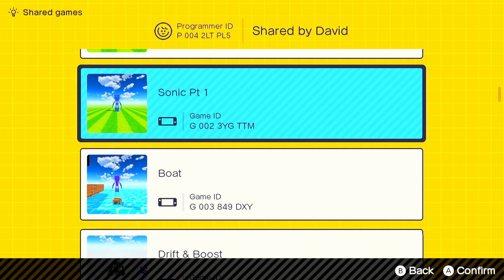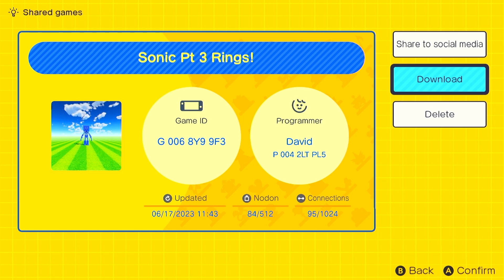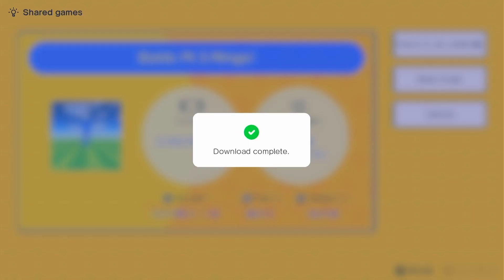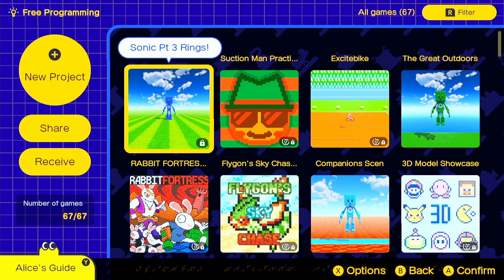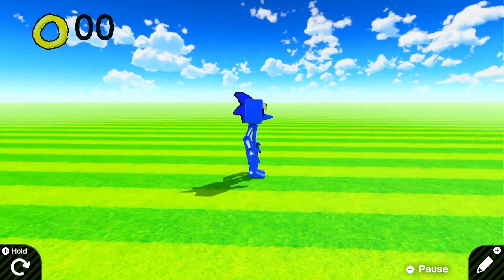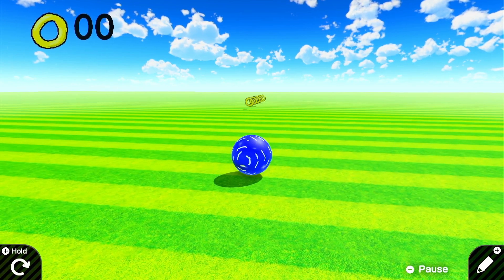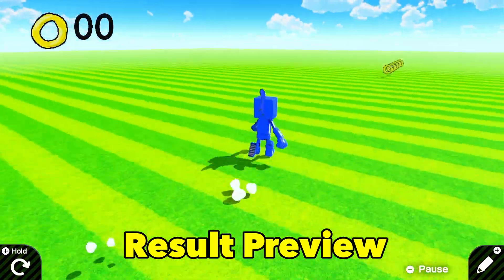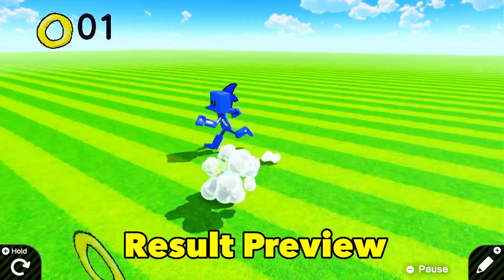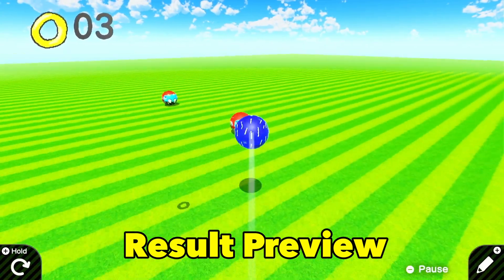Hi everyone, and welcome back to part 4 of the Sonic in Game Builder Garage series. We're picking up directly where part 3 left off. All parts so far can be downloaded from my programmer page in the game, along with a lot of other tutorial demos. So far, we've done a lot of work on Sonic Person. We've taught him to go fast, cleaned up his look, added a pretty robust spin dash, and most recently added the ability to pick up rings and display them on the screen.